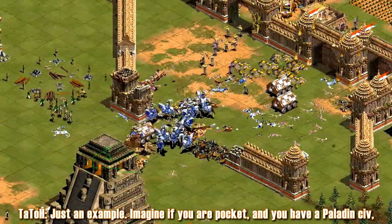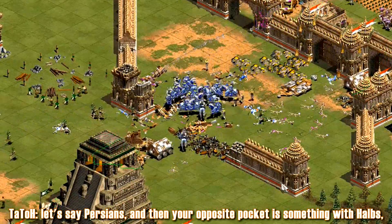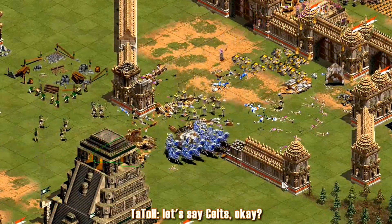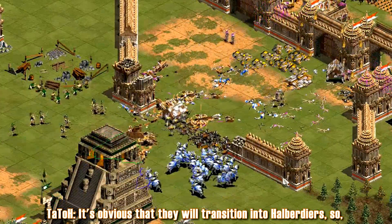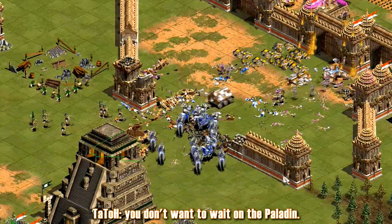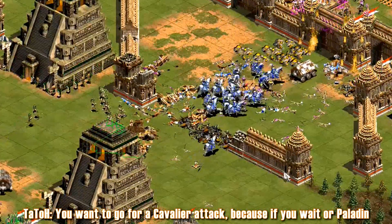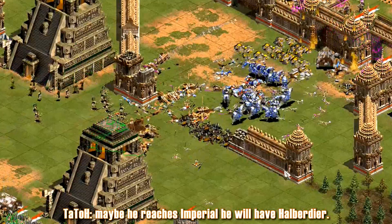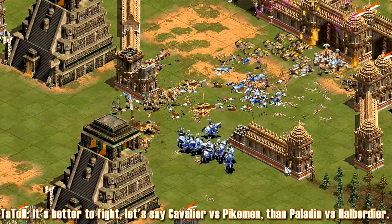Just as an example, imagine if you are a pocket playing a Paladin civ like Persian, and then your opposite pocket is something with Halbs, let's say Celts. It's obvious that they will transition into Halberdier, so if you are faster than him to Imperial, you don't want to wait on the Paladin. You want to go for a Cavalier attack, because if you wait for Paladin, maybe he'll reach Imperial and he will have Halberdiers. It's better to fight Cavalier versus Halberdier than Paladin versus Halberdier.